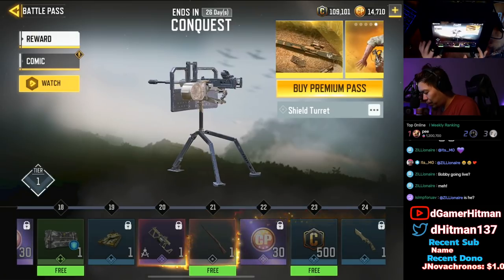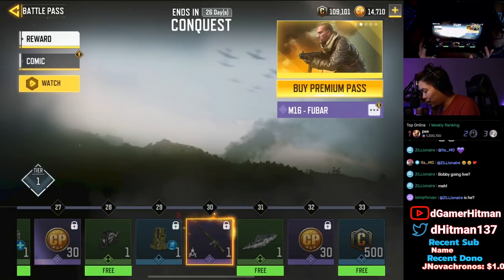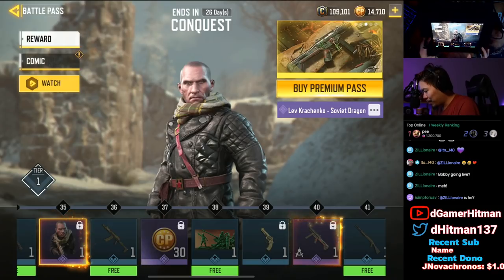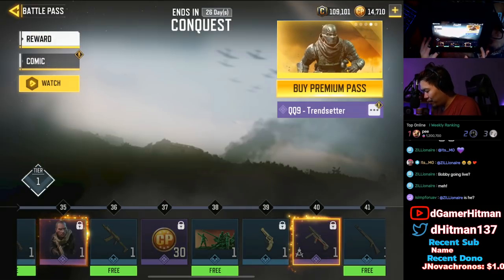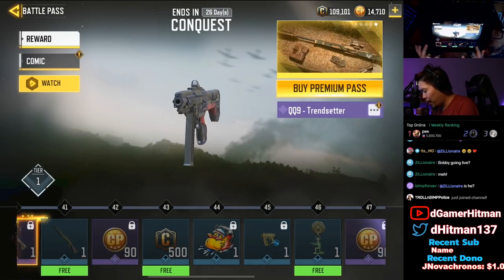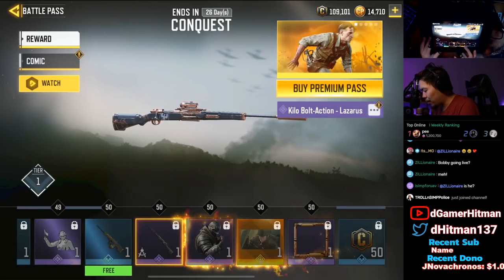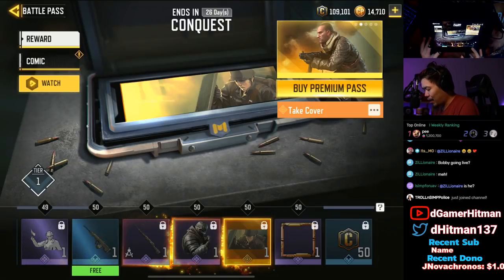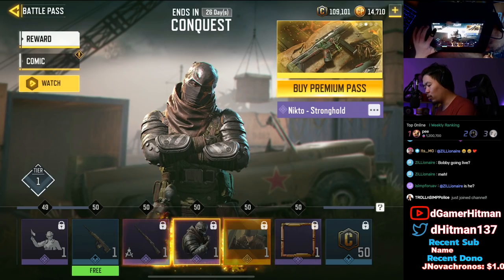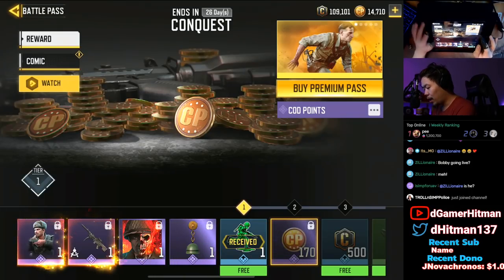You get a Sentry Gun - that's important. You get the Killer Bolt Action at level 21, which is about the same as before. You do get this FUBAR M16. You get Lev, you get a QQ9 Trendsetter - looks like a UMP to me but whatever, it's cool. The skins actually look good. Killer Bolt Action at level 50. Still getting credits unfortunately but it is what it is. There's also a comic.